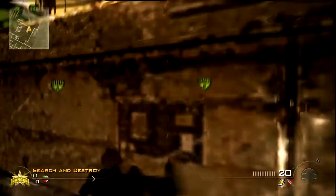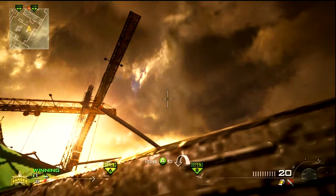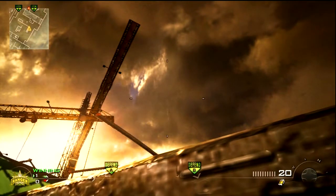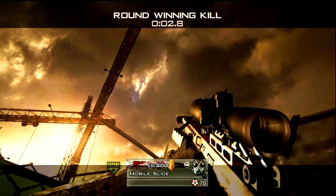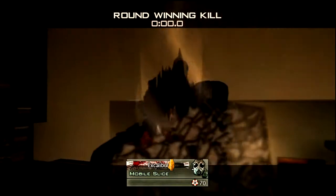The first one starts off in the offensive spawn — run out just to the right. Take a look at that white line there and look up at the crane. This one's going to put you in the left window where people go on the second floor. Depending on if they're crouching or standing, you want to go just a little bit higher or lower than where the spot was. That one's pretty easy to hit, actually.